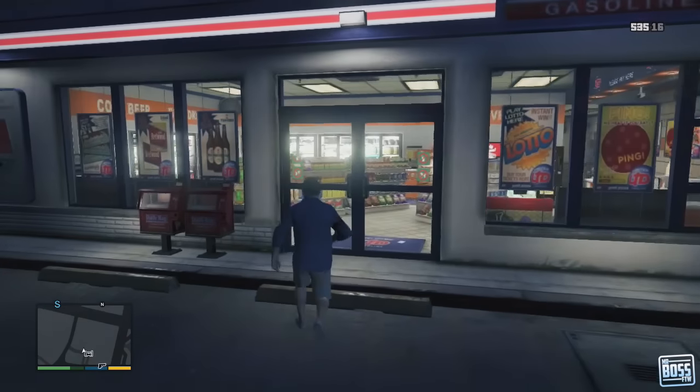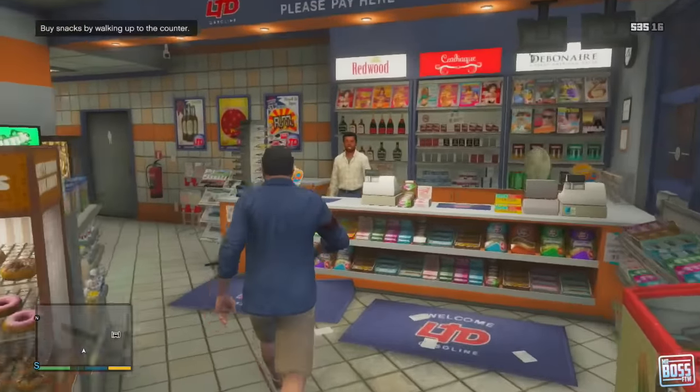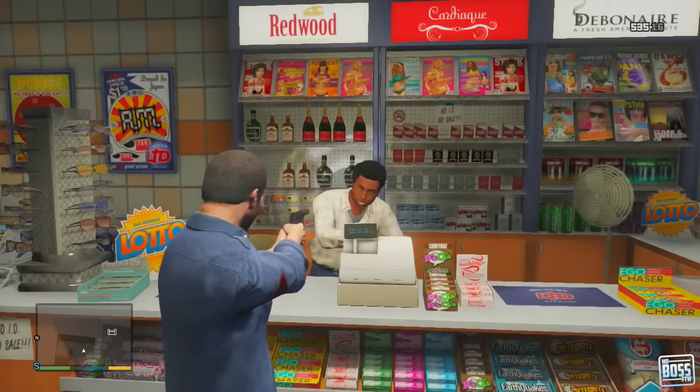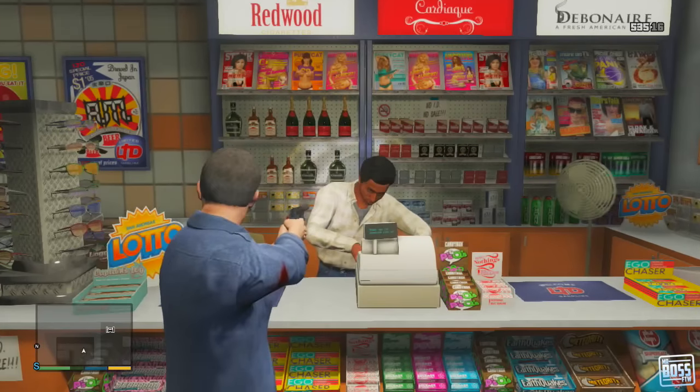When you enter this building you want to come in with a weapon of your choice, and obviously what you're going to do is just point at the cashier. If you wait a few minutes he'll take the money out of the register, and it can range anywhere from like $300 to $700.